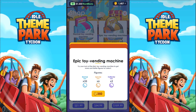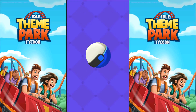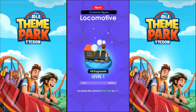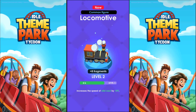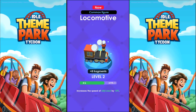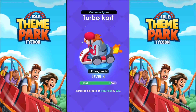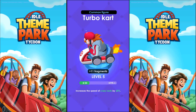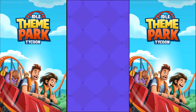Alright, let's go. Okay, VIP. Okay, Locomotive — that's a new one. Increases the speed of Wild West by 10%. I didn't have that one before, it's level 2. Let's see what else we get. Turbo Cart — we got it to level 5, which is useful. It increases the speed of the Crazy Carts by 25%. More money that way.